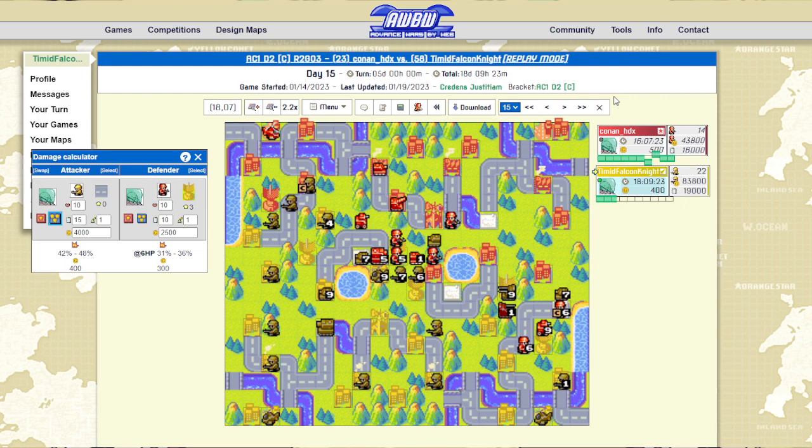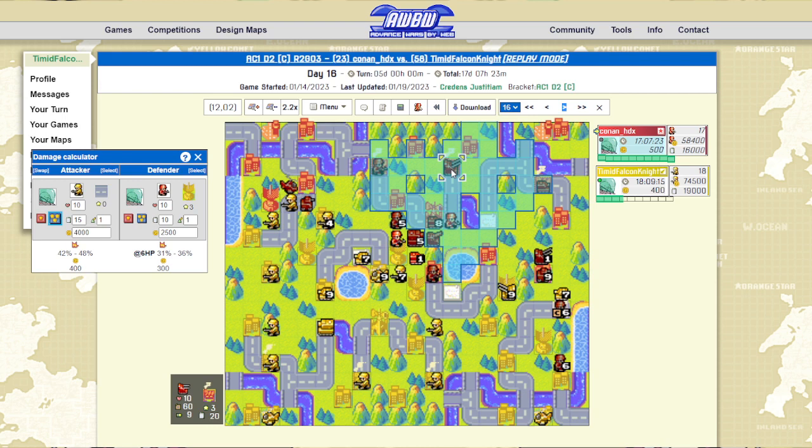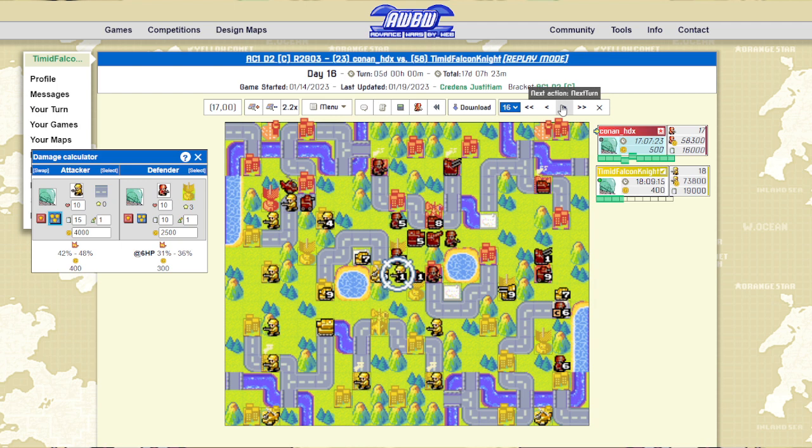So instead I'm able to start pumping out battle copters and push for the win. His medium tank set path doesn't really matter anymore — it can do some stuff here, but it's not good. And because of this annoying forest, just like it was annoying for me last turn when I couldn't advance with my units effectively, it's very annoying for him too because it means his anti-air cover isn't working.